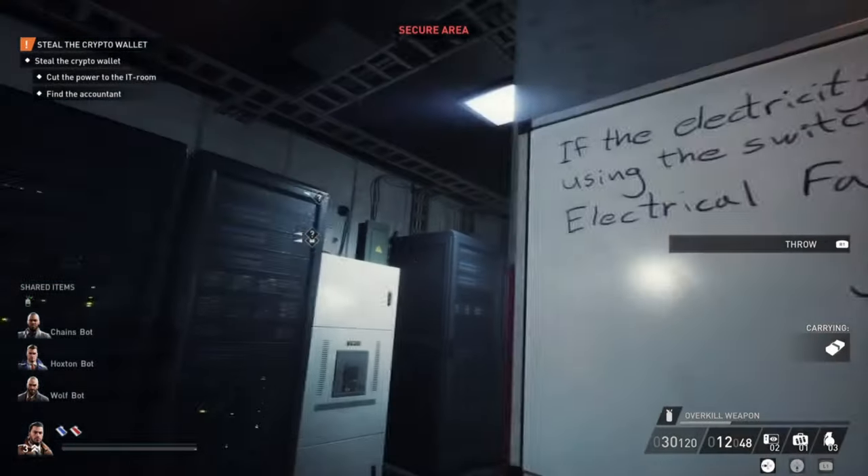The next step is to cut the power to the IT room so we can get the crypto wallet. Before I did so, there was some cash and drugs I had left behind — I went to get those and secured them. You can do this if you want; it's not necessary, it's optional. Then go upstairs to this room — this is the way we entered the VIP area.